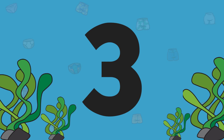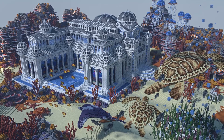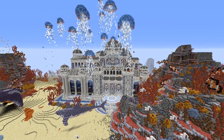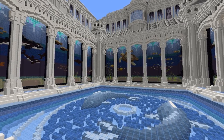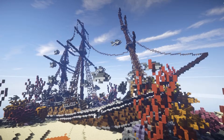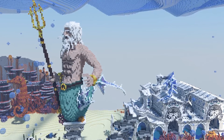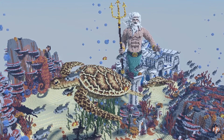Map number three is called the Sunken City of Giants, and it's again an amazing map. The one big thing that really takes this map to the next level is its central wow feature — something the other maps really lacked. It could have ranked even higher if it had more features surrounding that central wow feature so the whole map flows better together. Nevertheless, this map still looks awesome, and that's why it's at number three.